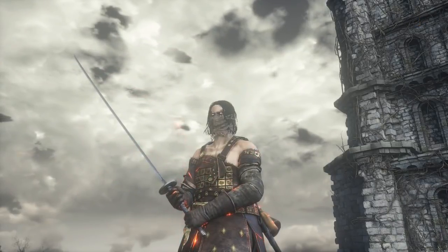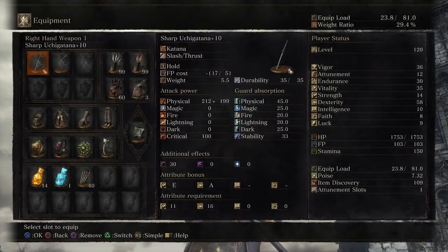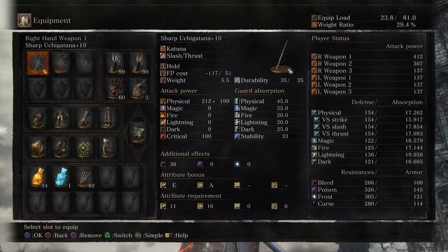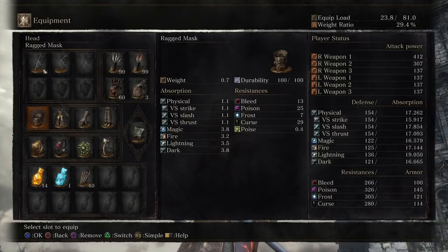Hello everyone, Moothorn here. Today we're using the Uchi Katana. This gets an A-scaling in dexterity if you give it the sharp infusion, as I did. And with 58 dex, you're getting an attack power of 412. This has pretty much the standard katana moveset, nothing out of the ordinary. We're also pairing it with a shortbow for those opponents that just need an arrow to the face — or knee, if you like Skyrim.